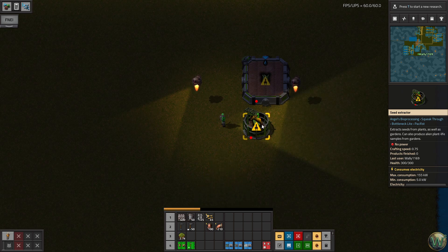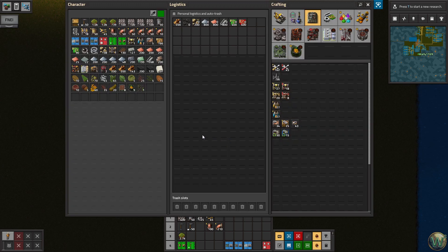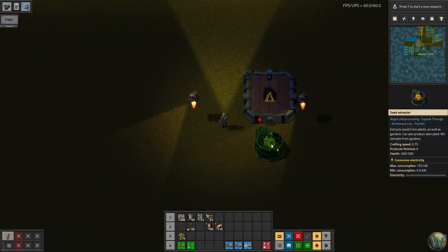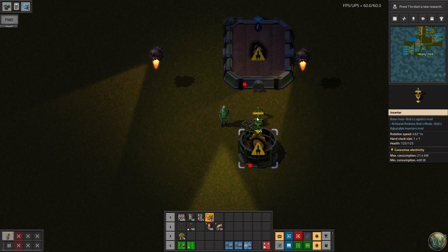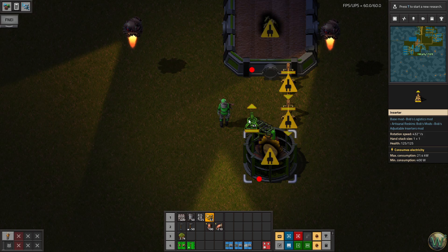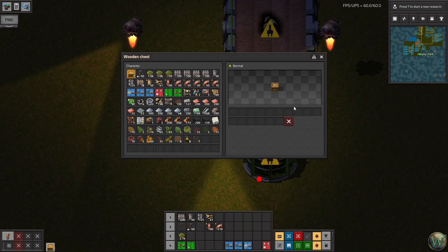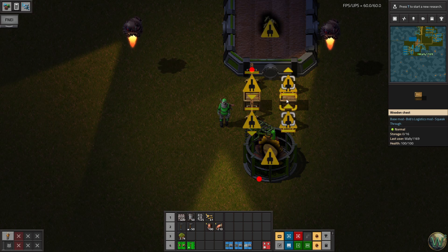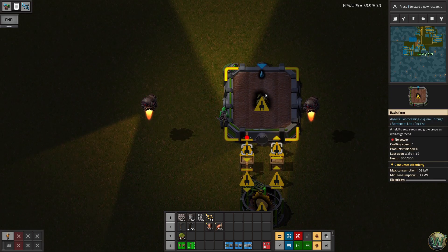We're going to set these up. We'll start with one of the simple ones, which is Wheaton — Wheaton farm and Wheaton seed extractor. I want a simple inserter path on this side, and I need a bunch of boxes. I'm going to limit all these to one cell, and that'll work out fine for the six standard ones. We'll have to do something slightly different for the other three.